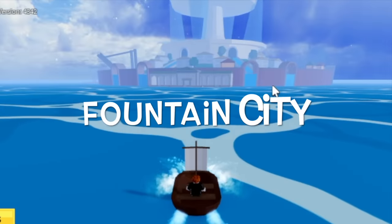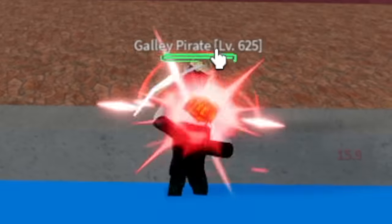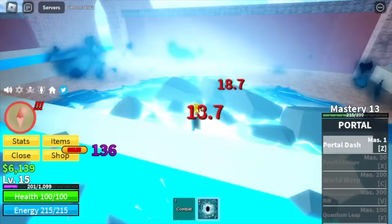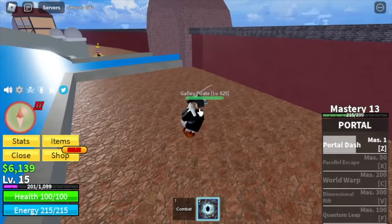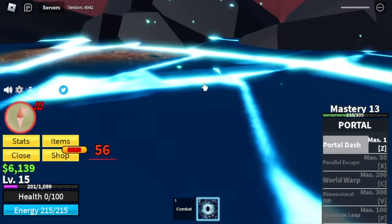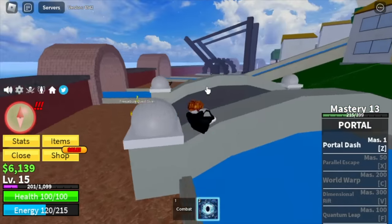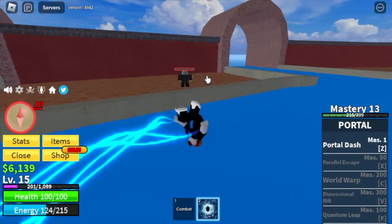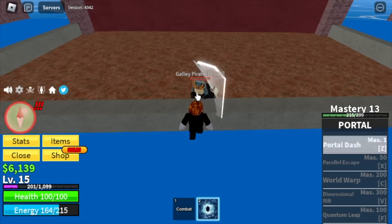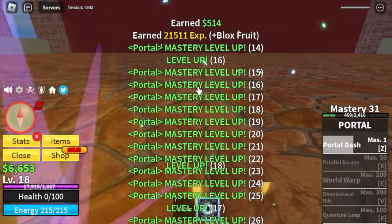Just head to the Fountain City — this is a better area — and start defeating Galley Pirates. Use your combat, right-click, left click, and make sure to last hit using your Portal Dash. Just use it to last hit. There's a high chance that you might die but don't worry, you will still get experience from defeating Galley Pirates. By the way, this fruit has an M1 dash. Make sure to last hit your enemy using the Portal Fruit so that you will get mastery.